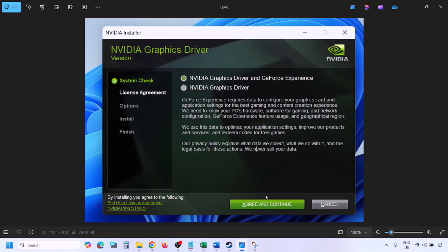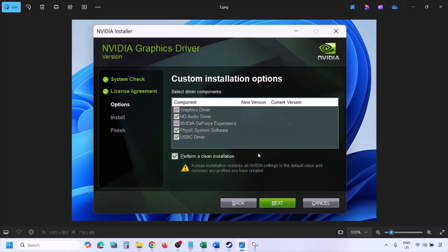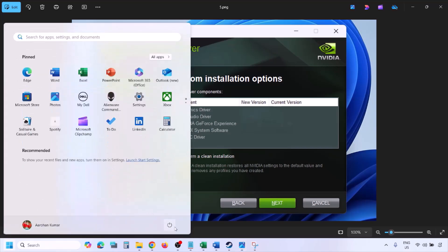Once the download is complete, run the exe file. Click Agree and Continue, then select the Custom option — by default Express is selected — and click Next. Put a check on Perform a Clean Installation. Click Next and let the installation complete. Once done, restart your computer, and after the system restart, launch the game.